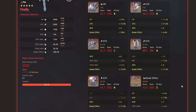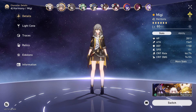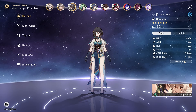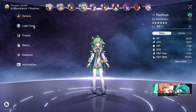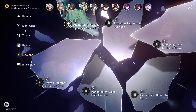Those are the relics. Let me present you guys the team: Firefly, Harmony MC — unfortunately only two because I am lazy — Ruan Mei E0, absolutely free to play. And Huo Huo because I'm too lazy to upgrade Gallagher; I'll use the extra speed from her E1 since I got lucky on her banner.